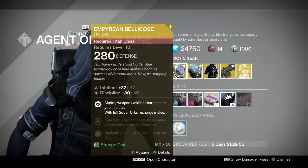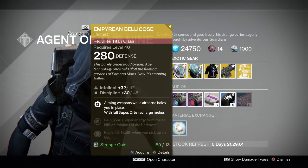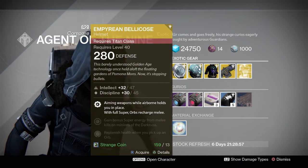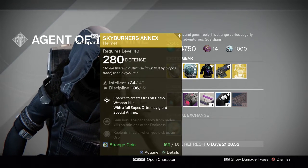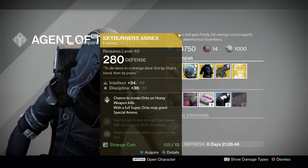This helmet also comes with intellect and discipline, and you gain bonus super energy from melee kills on minions of the darkness and replenish health when you pick up an orb. Moving on to the Skyburner's Annex — this is a Hunter Helmet. It comes with intellect and discipline.